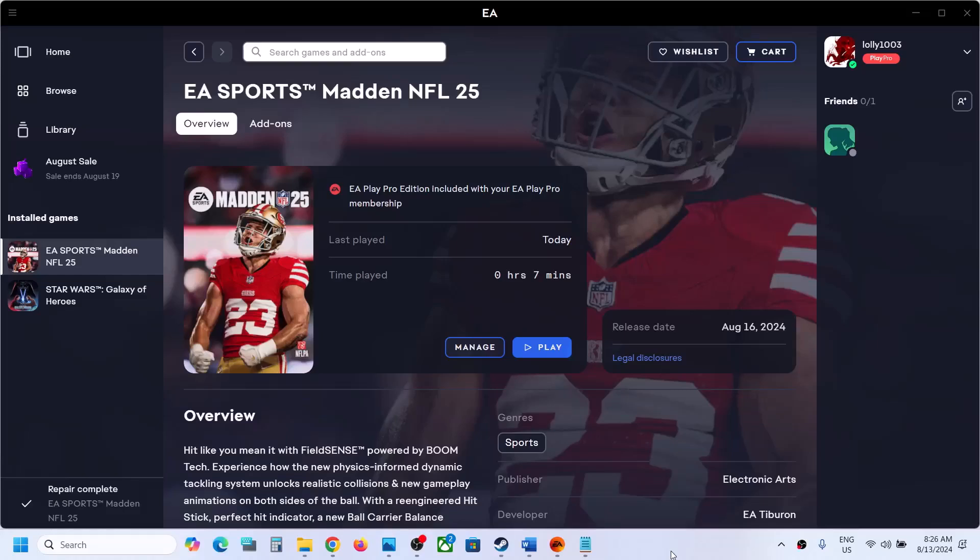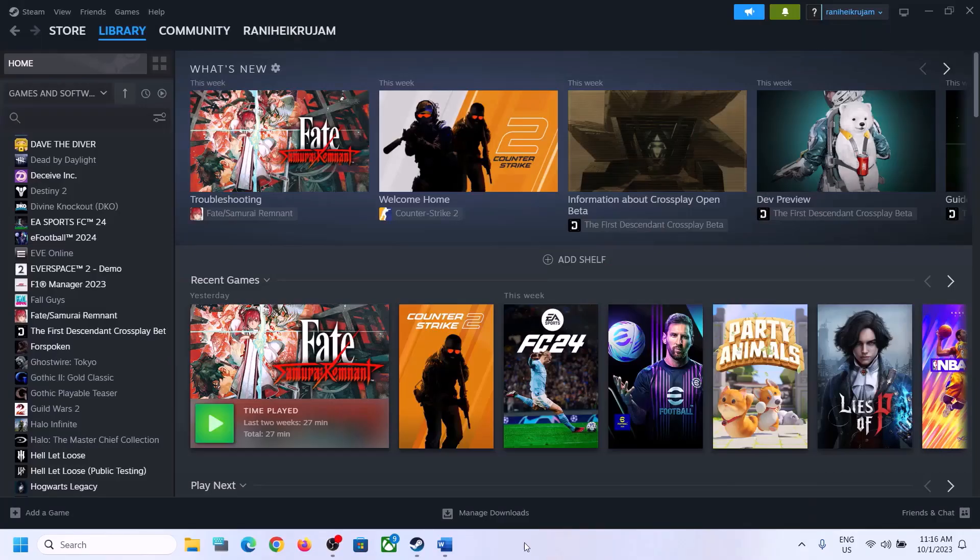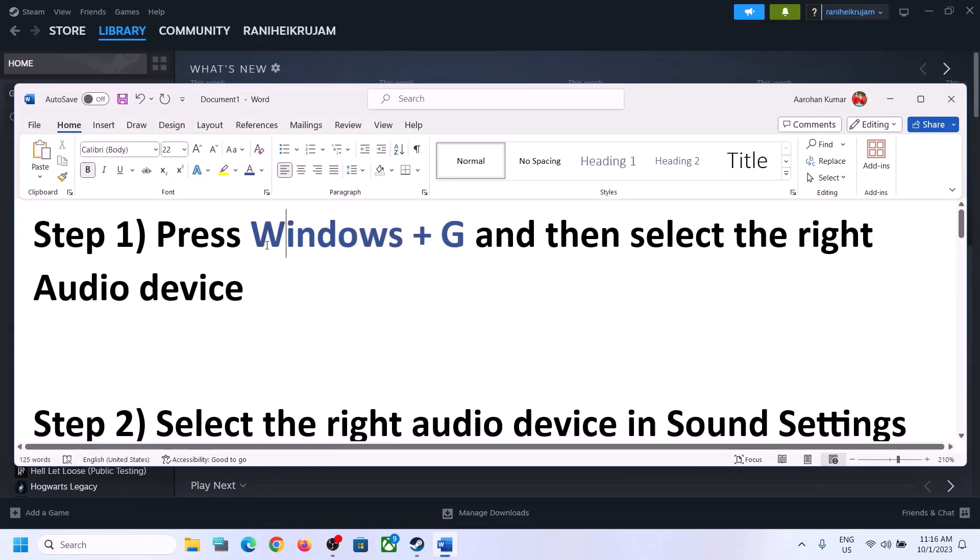Hello guys, welcome to my channel. Today in this video I'm going to show you how to fix when audio is not working with the game on your Windows computer. The first step is to press Windows plus G on the keyboard.